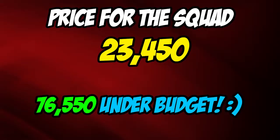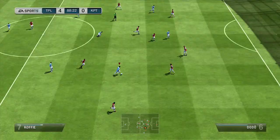The price for this squad was 23,450 coins, which puts us 76,550 coins under budget — a very, very cheap squad. If you play Ultimate Team just weekly since it came out, you'd probably be able to afford this team.